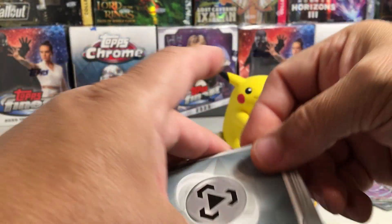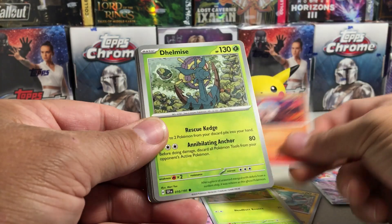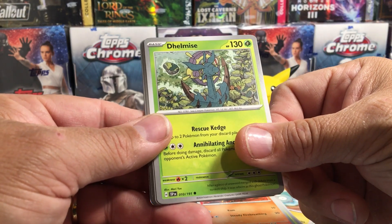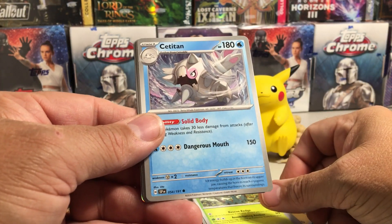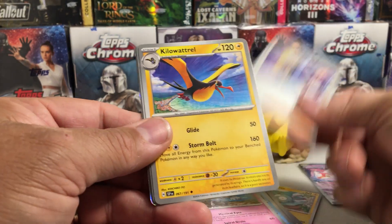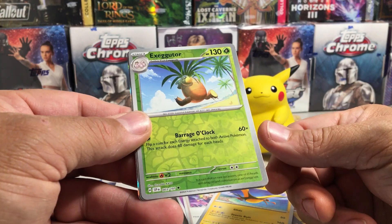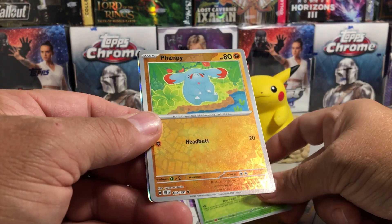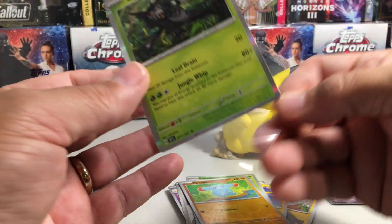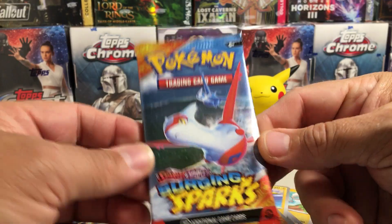We got metal energy, Capsakid, Larvesta, Delmise — that's a kind of cool Delmise art — leaf energy, Cetitan, Espathra, Clement's Quick Wit again — getting a lot of duplicates. Kilowattrel, Exeggutor. That's an uncommon reverse Vampy, that's a common reverse. And a Zarude! How rude — got the Zarude! All right, that's a great-looking pack art there with Latios and Latias.